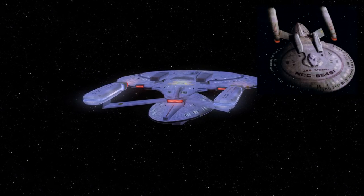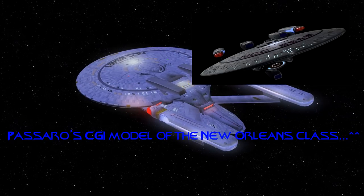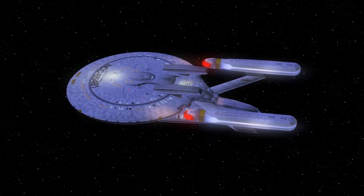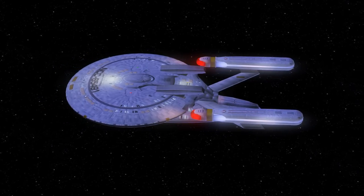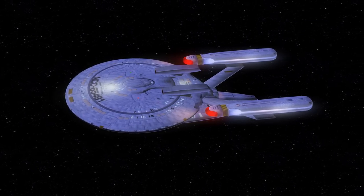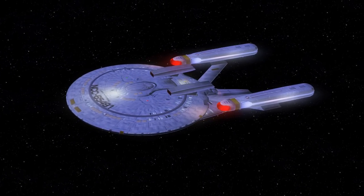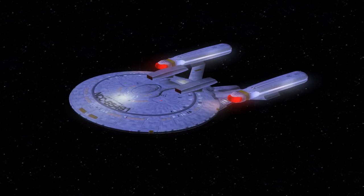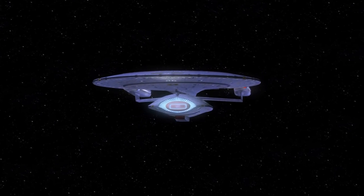I'll try to post a picture to show what it looked like on the show. It's a pretty interesting design — it's not a frigate. It definitely flies like a small heavy cruiser, not a light cruiser. A light cruiser would be like a Centaur Class. This is armed like an Excelsior Class, but I feel like it's a bit smaller. Definitely an interesting design. I do like it, but like I said, I don't love it.